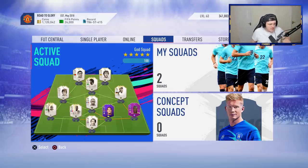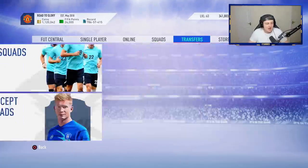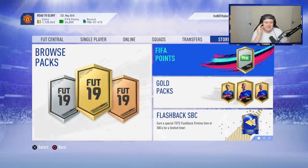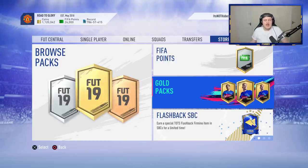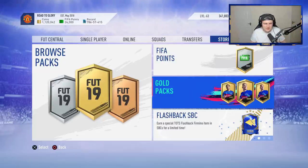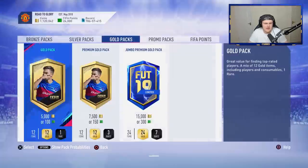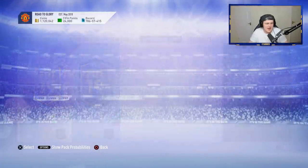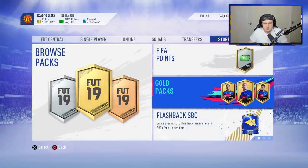It is currently 30 seconds until 7pm and we're going to have 100k pack lightning rounds to open, which I'm pretty excited for. Hopefully we can pack ourselves a Premier League Team of the Season — we haven't packed one yet. I just want to pack a big boy blue EA, please. We didn't pack a Team of the Season last week — apart from ones we crafted, not a single one from packs. Pretty sad and disappointing. We're at 7pm now, so here we go.